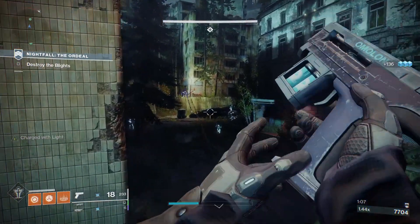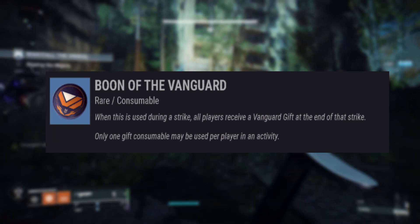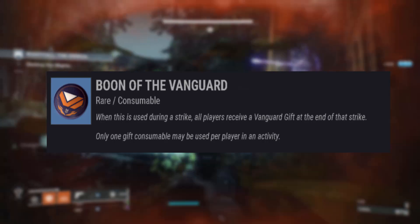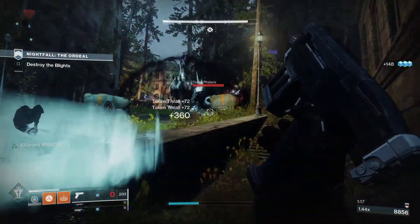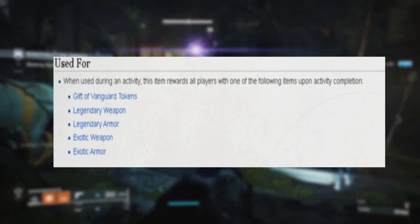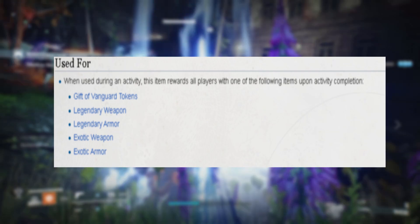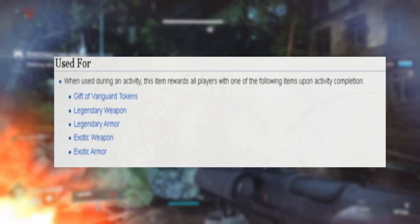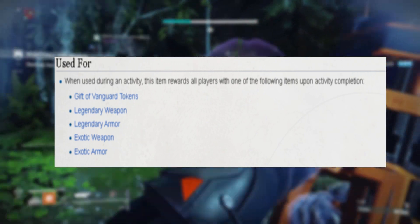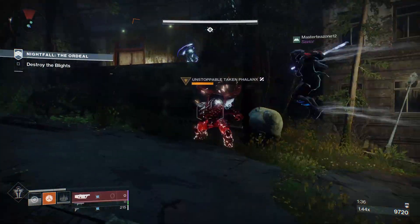The description text just says: when this is used during a strike, all players receive a Vanguard gift at the end of the strike, and only one gift consumable may be used per player in an activity. But if we head over to the wiki page, it says when used during an activity, this item rewards all players with one of the following items upon activity completion: gift of Vanguard tokens, legendary weapon, legendary armor, exotic weapon, and exotic armor. So these actually increase your chances to receive exotic loot.